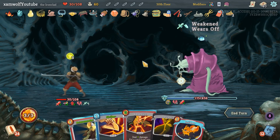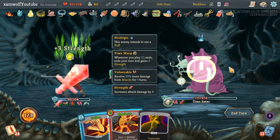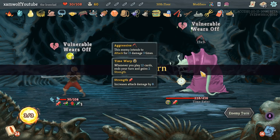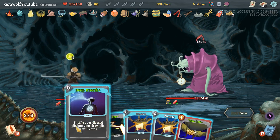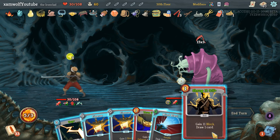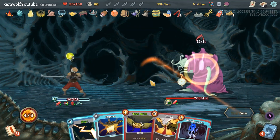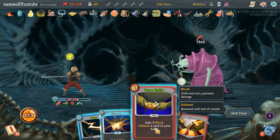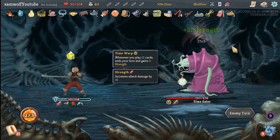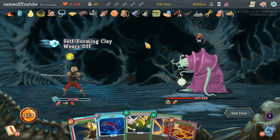Now he's healing up. Okay, halfway there. Let's see — start with a Deep Breath. It's good enough for a mind. I want to make him Vulnerable first but it's not gonna happen. 9, 10 — 11, Clash is probably not going to happen either. We are down to 11 HP.